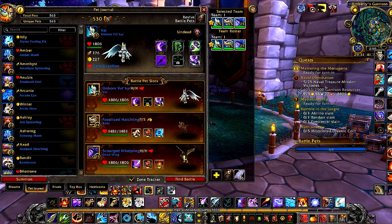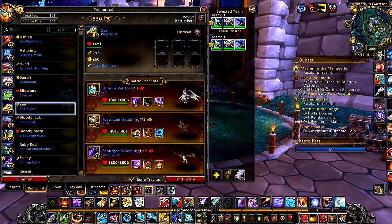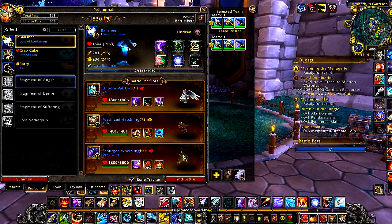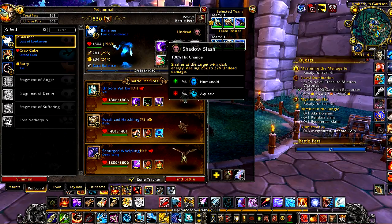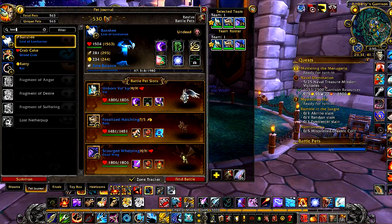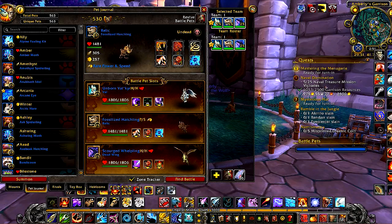You guys might have other undead pets that would work instead. I'm sure Lost of Lordaeron would work too — it has Curse of Doom and Shadow Slash as well, it just doesn't have Unholy Ascension, which is the main one here. But if you can figure out a way of working around it, I praise you. I'm just here to offer my suggestion, and these are my three that I use.